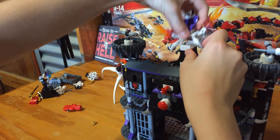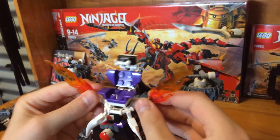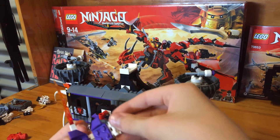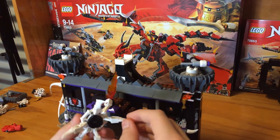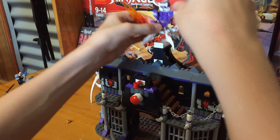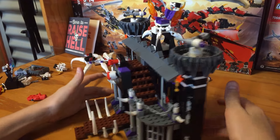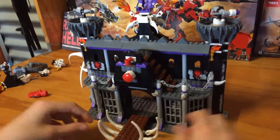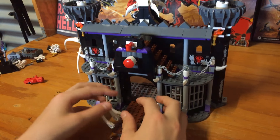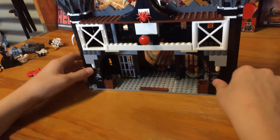Next you have Garmadon's chair. Nothing really interesting — these parts can move, all this can move, and so can all the legs, but not that far because they're like broken legs. And that pretty much is it for the set. Besides that, these here can just rotate a little bit. And yeah, that's really it.